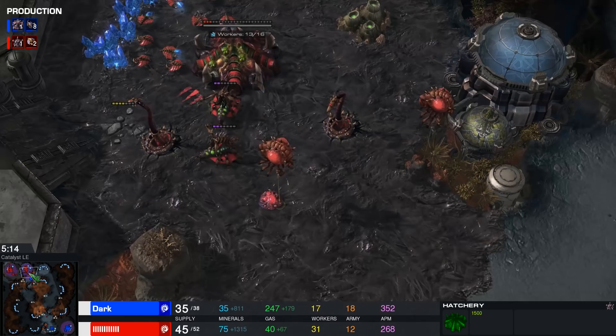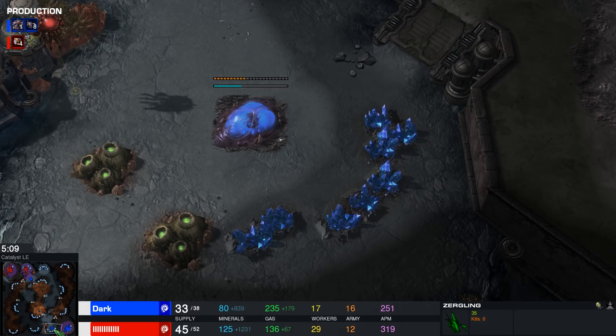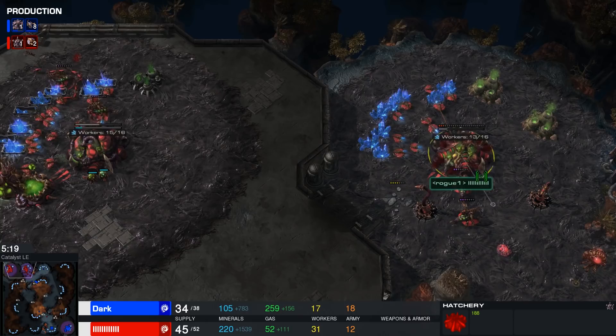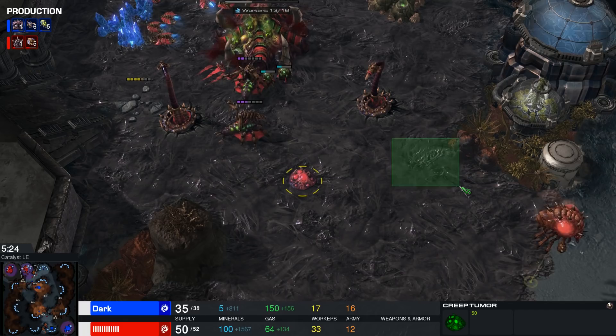Dark has now grabbed his expansion on the low ground and is still making more and more Zerglings. Economically speaking, Rogue is severely outmining him. The only point of interest, once again, is that low HP hatchery. I almost feel like Rogue should go for a wall-off here with, like, an Evo Chamber and a Roach Warren and maybe a Spine or two in the wall, just to make sure the queens can hold position.